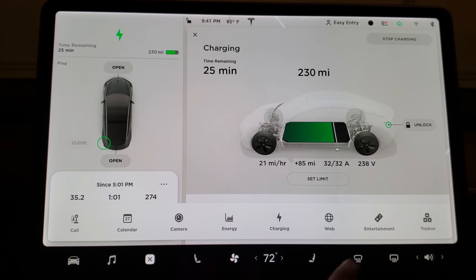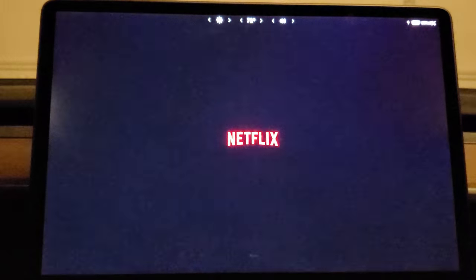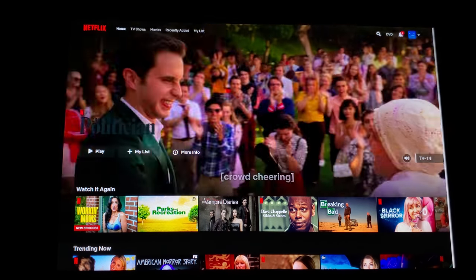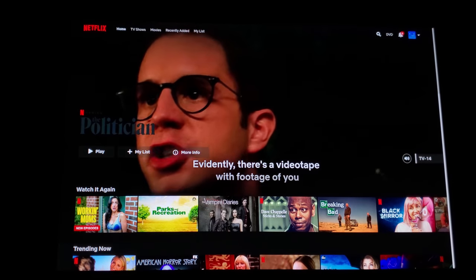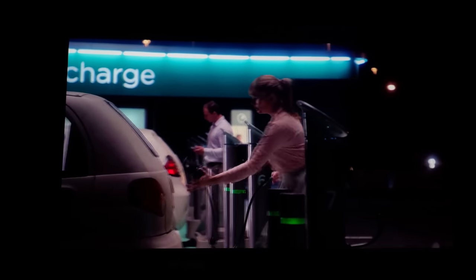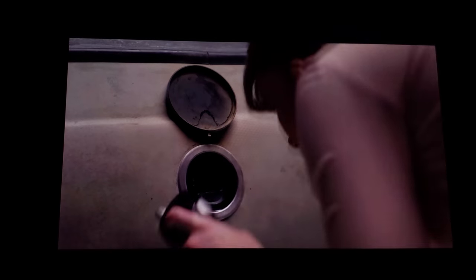All right, just doing some charging here. Let's go to Entertainment and check out the Theater first. So Netflix — you're initially offered 30 days free, but I do have an account so I'll sign in. You can control volume with the scroll wheel on the steering wheel. This is just like the experience you'd get on your TV or your browser. Let's check out some Black Mirror — love this series. You still get your skip intro button, which is awesome.